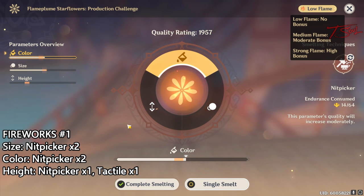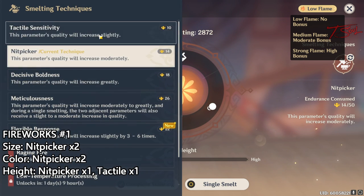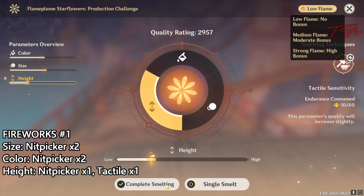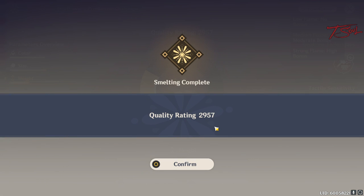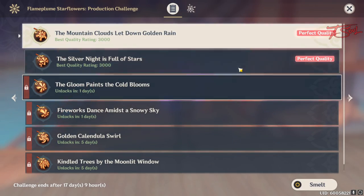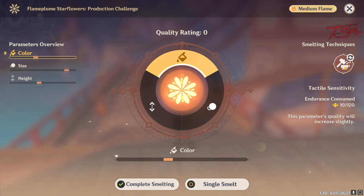Notice that I'm a little bit over on the color, and even so, if I go and complete the smelt, I have still gotten plenty of points over 2700 to get the max reward. For the second fireworks, the solution is shown below.